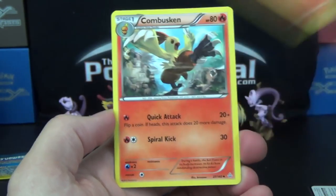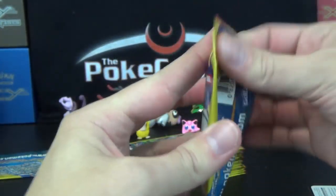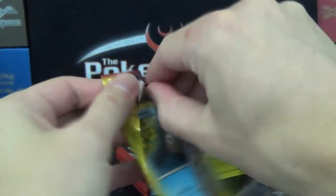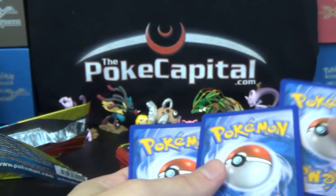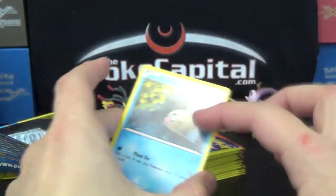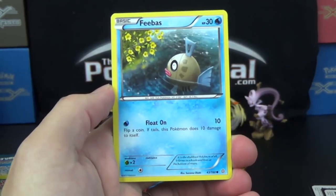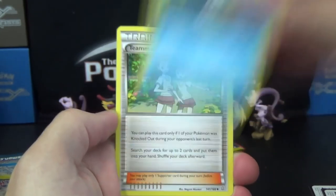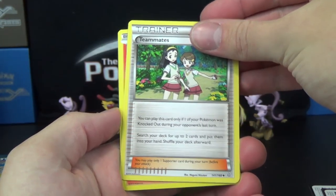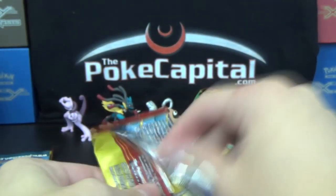Let's get into it here with Vulpix, Combustken, and a Rhyhorn. If you missed part one or part two, always good to check those out first because we'll probably have spoilers. Phoebus has appeared twice in this box already — we got a Phoebus as the first card, and in two of those packs we got a reverse Weakness Policy, I think, in both packs. Let's see what happens here. We've got Phoebus, teammates, and — oh, it's a Slugma. Not shiny, not water, so definitely not two Phoebus in one pack.